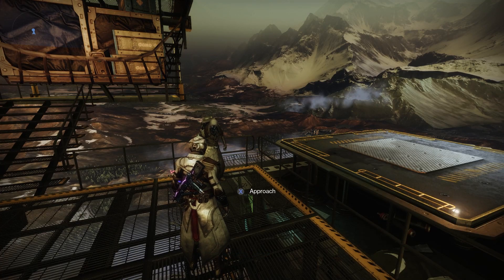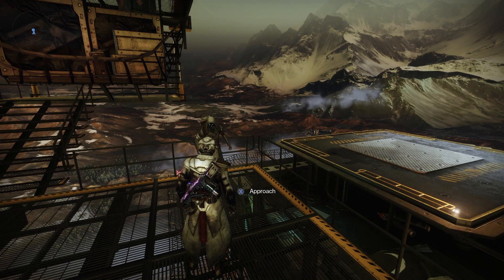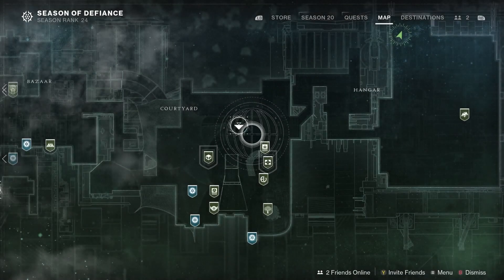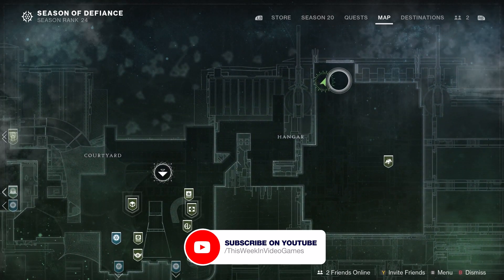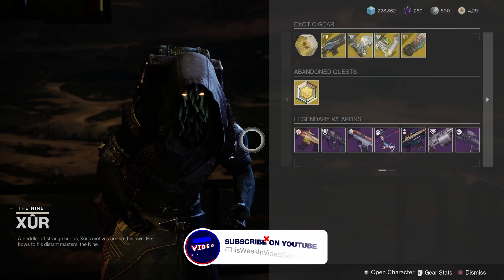It's Friday the 10th of March 2023 and Xûr is back for the weekend in Destiny 2. Xûr is in the Tower, so land at the courtyard, go down the stairs into the hangar and you'll find him there.